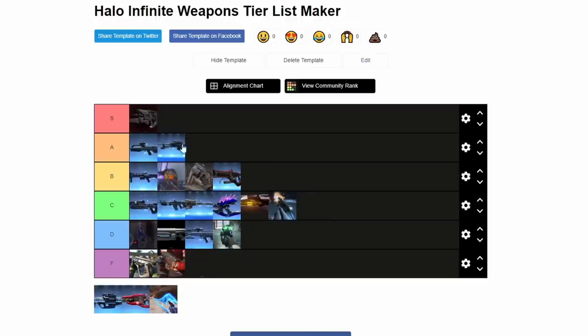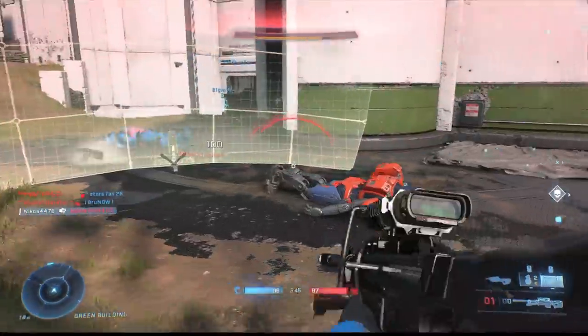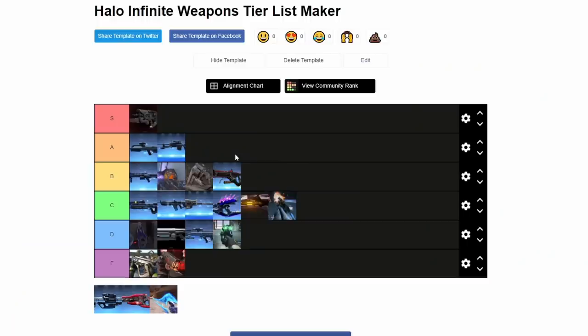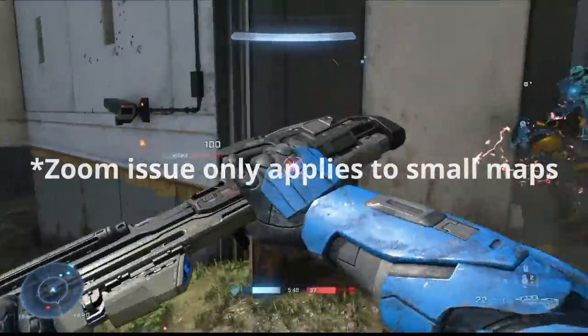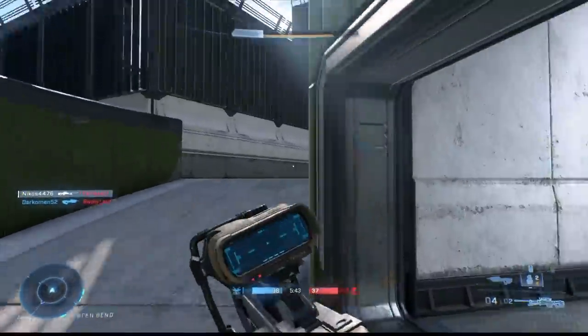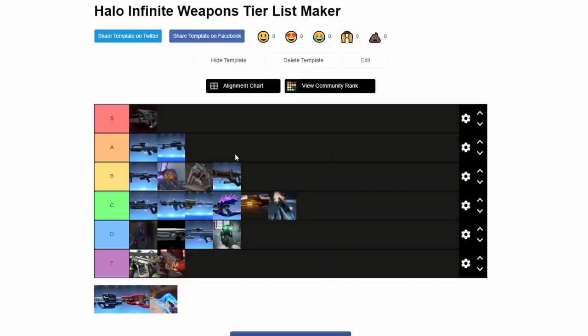Now we get the Sniper Rifle. That's an easy A. The only thing keeping it from being an S is that it's got too much zoom in the first level of zoom — when you're in a ranked or arena match and you look down that scope, you're going to get tunnel vision really bad and it's going to be hard to hit enemies. But it is still a Sniper Rifle — still very powerful. The only reason it's not an S is because it only comes with an extra magazine, so you're only going to get two magazines total. Kind of annoying when you run out of ammo quickly, but it's still a great gun.